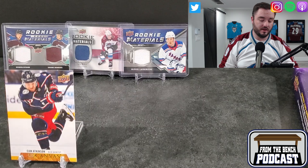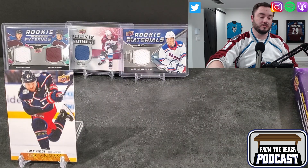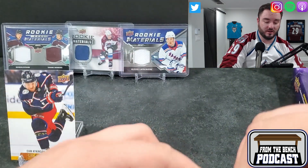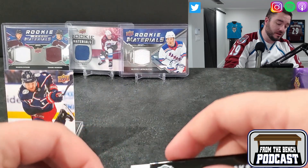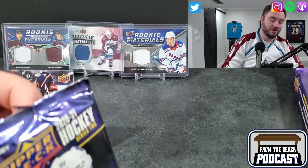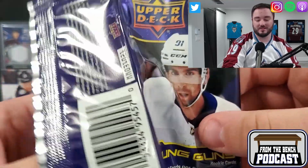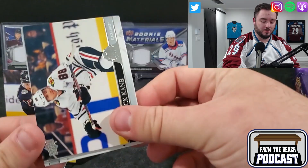The backdrop today is we got Boehm Byram and Shane Bowers in the rookie dual materials, a Kael McCire working materials, and Alexis Lafreniere jersey materials. Just decided I was gonna mix it up with a couple different rookie materials. I don't think I've ever done a rookie materials backdrop - I've done Dazzlers, I've done this, I've done that. So thought I'd switch it up a little bit.